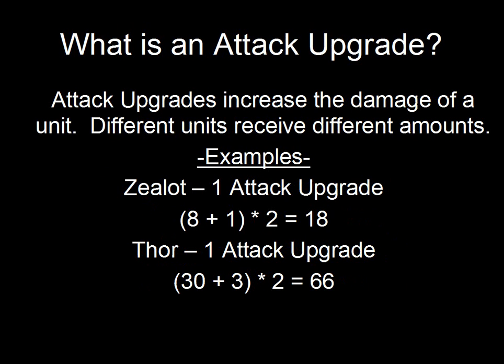Now taking a look at attack upgrades — all it does is increase the amount of damage that a particular unit does. So the Zealot with attack upgrades, instead of dealing 16 damage, will deal 18 damage. Meanwhile, the Thor, instead of dealing 60 damage, does 66 damage.